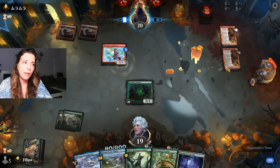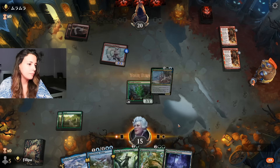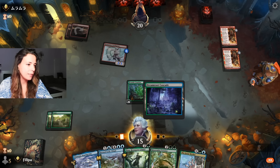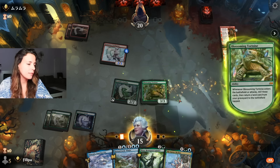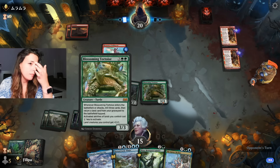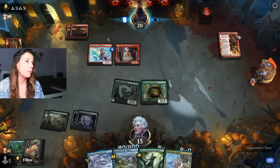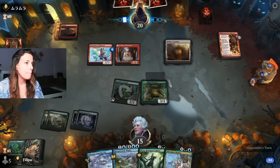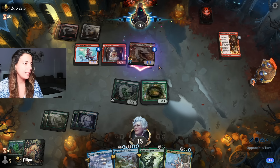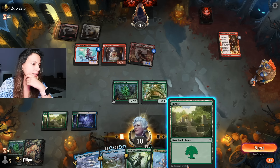No removal, that's great. We have a Goose as well, which is very interesting. I think I'm going for Blossoming Tortoise to try to ramp. We already found a land in the graveyard, that's great. Our opponent creates a 2/2 now - we might see a lightning strike, but next turn we're able to create a big blocker as well. It's actually really good for us because they cannot really attack past the 5/5.